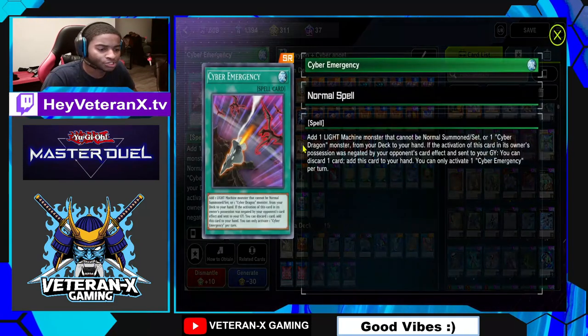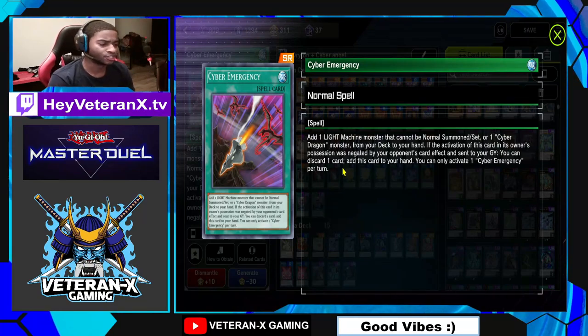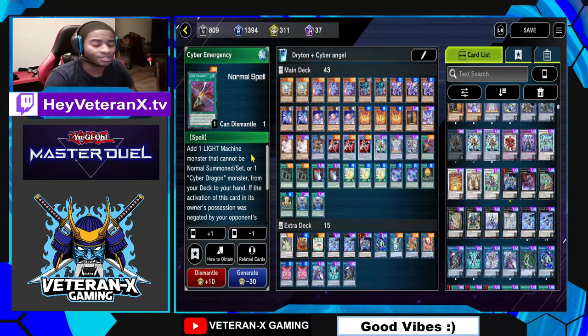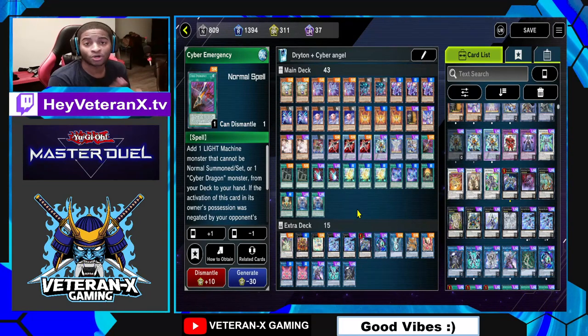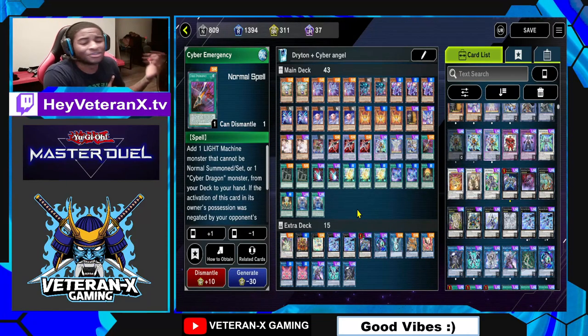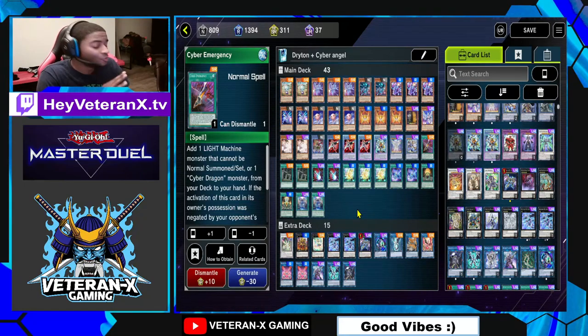The next card is Cyber Emergency. You can run three copies. It can search any one Light Machine Monster that cannot be normal summoned, or one Cyber Dragon Monster from your deck to your hand — and it searches any of the Drytrons. I might run this at three and craft some copies, since I have 311 crafting materials. The beautiful thing about Drytrons is you can run more than 40 cards in this deck, because the synergy allows you to access so many cards. Your deck is pretty much your second hand almost. Anything between 40 and 49 cards, you'll be golden.